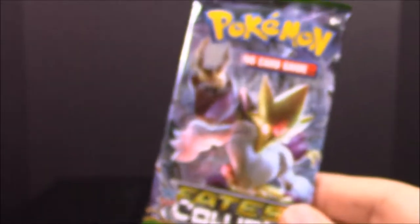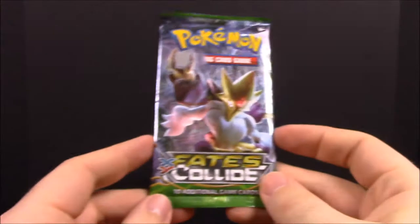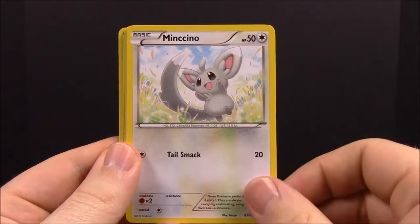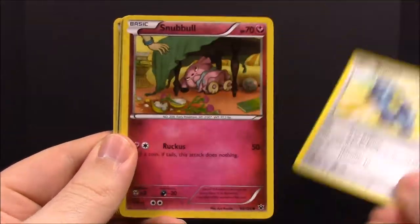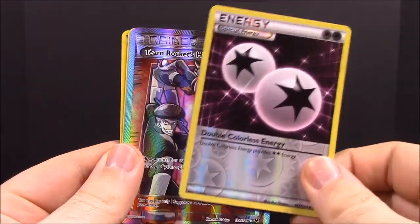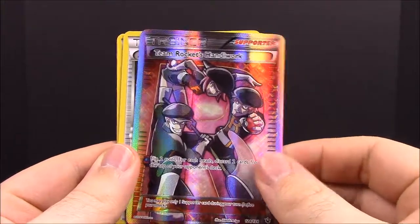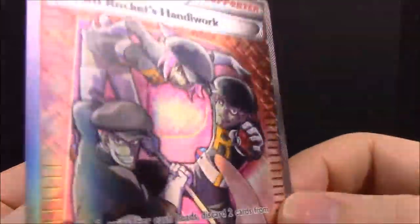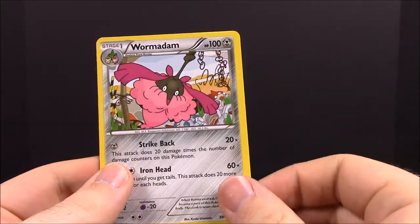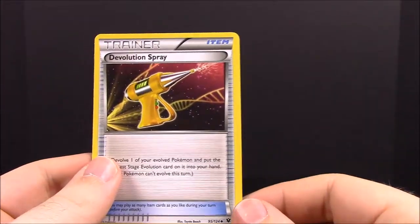Now we have Fates Collide. First up we have Deerling, Minccino, Bronzor, Snubbull, Burmy, Special Double Colorless, Synergy, Team Rocket's Handiwork - that's a really cool card with the weird fingerprint design. Also Alakazam Spirit Link, Wormadam, and a Devolution Spray. Pretty cool pack.